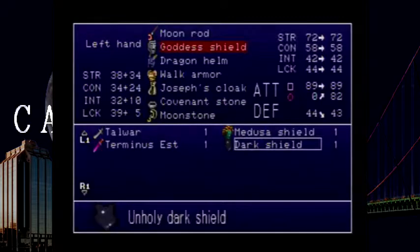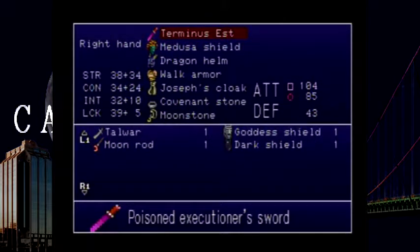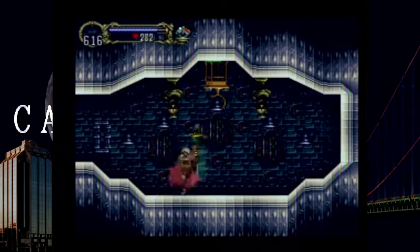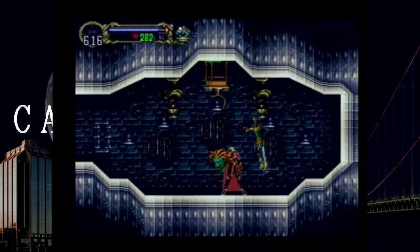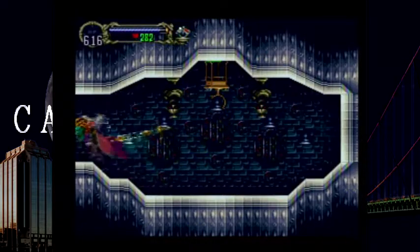I just realized I didn't show off any of my new shit either. I'll put on the Medusa's shield — why not? And the Terminus, the Poisoned Executioner's sword, is fun. It does poison damage of course. Look at that. Oh, I love it. It doesn't have any special attacks, but it's neat. I like it. Kind of a magenta color. And that's the Medusa's shield.